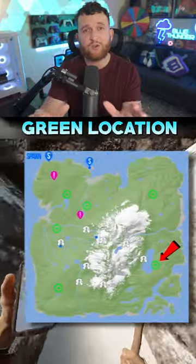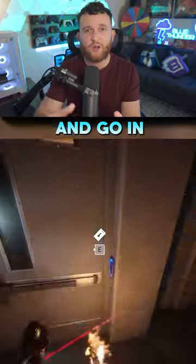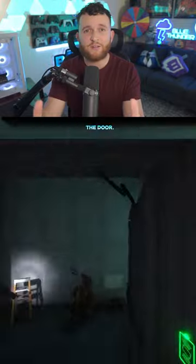Now that you have the key you need, travel to this green location on the map, enter the cave, and go in until you see this locked door. Use the maintenance key to enter the door.